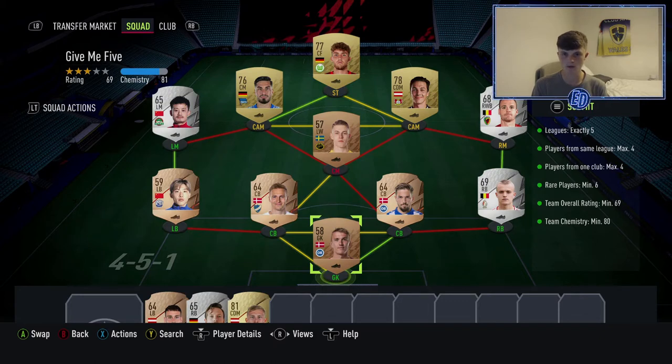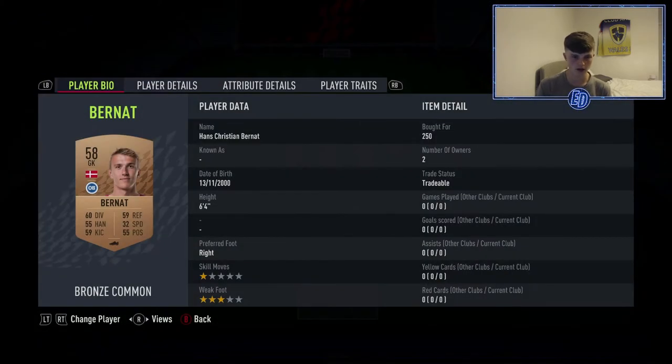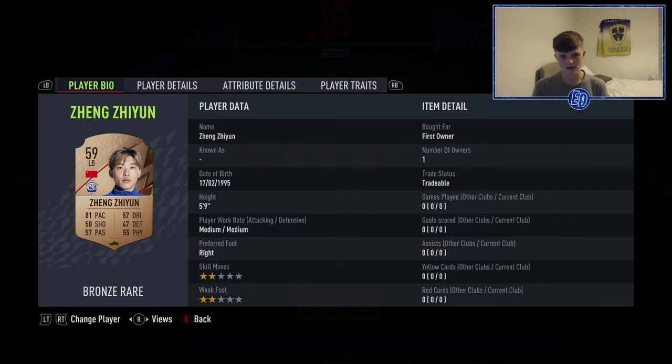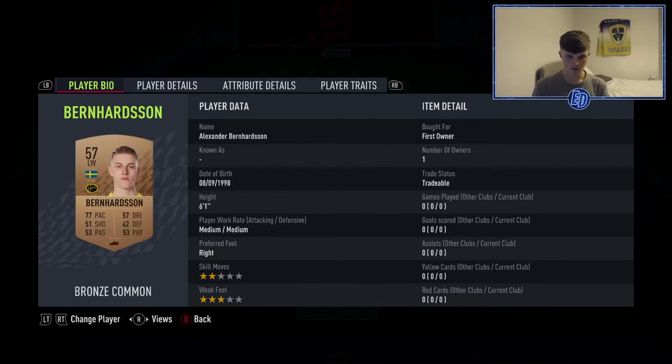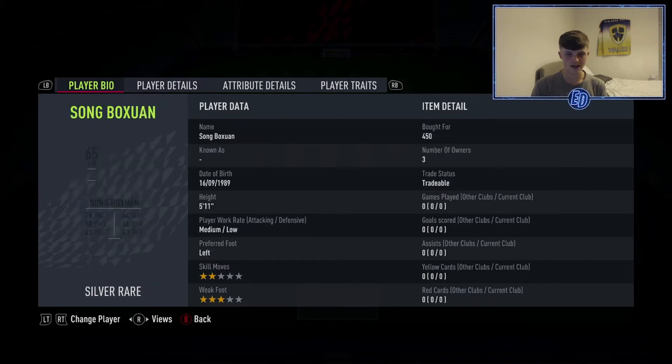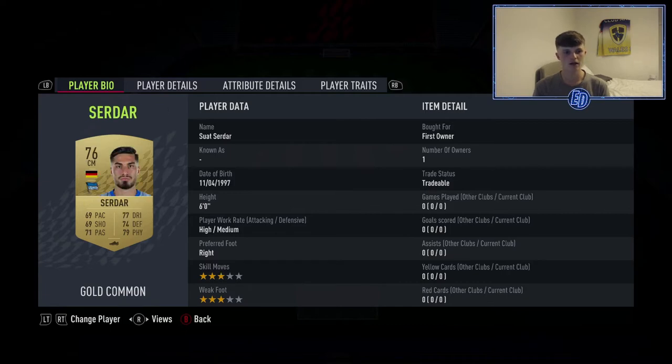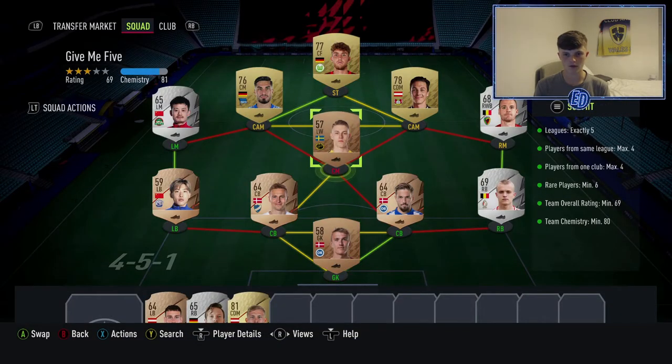The first SBC was five leagues, maximum four from the same league, and maximum four from the same club - the easiest one. Get some strong links down the sides at left mid, left back, right mid, right back, and at least three golds to hit the rating. I've got a Danish keeper, a Belgian right back, two Danish center backs from different leagues, a Swedish league player in midfield, a Chinese left mid for the rare, and three Bundesliga players up top.